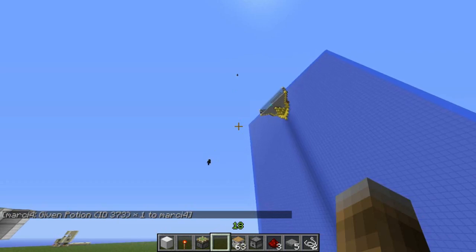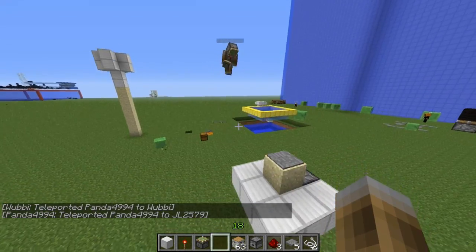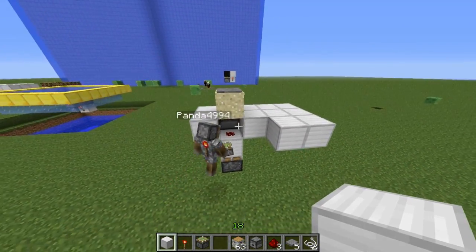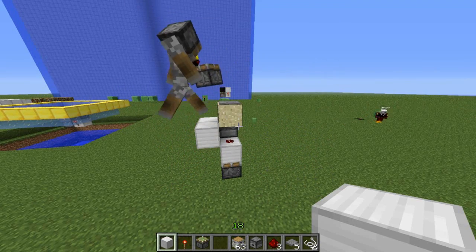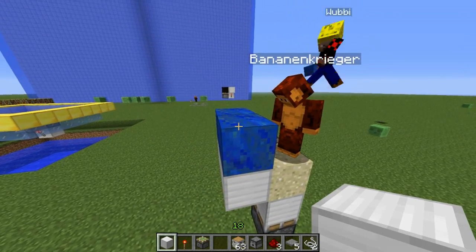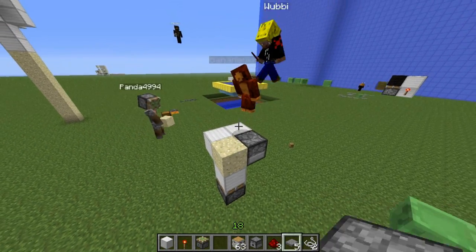To improve this, Panda developed a new design. It uses a sticky piston with redstone on top and sand on top of the redstone. When the pressure plate gets triggered, the redstone powers the piston, which pushes the block up, destroying the redstone so it goes back down. The sand falls because sand drops when there's air below it.